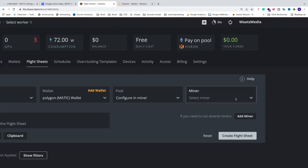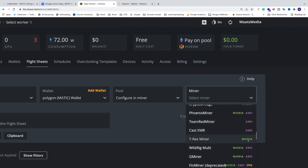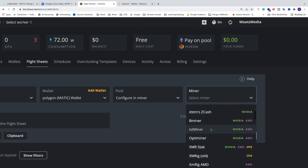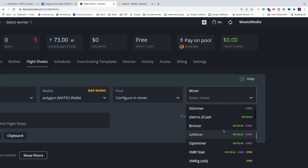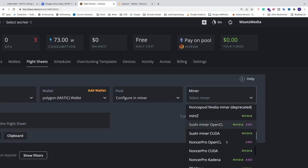T-Rex is for Nvidia cards. If you have AMD cards, you can choose Phoenix Miner, LOL Miner, or MB Miner — LOL Miner and MB Miner both support Nvidia and AMD cards. In my case I'm going to use T-Rex.